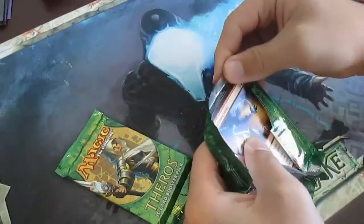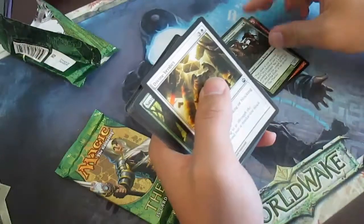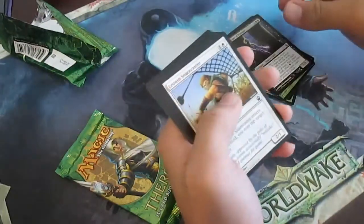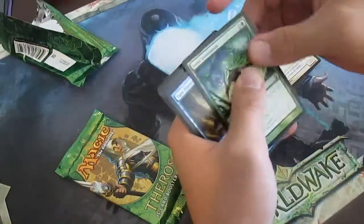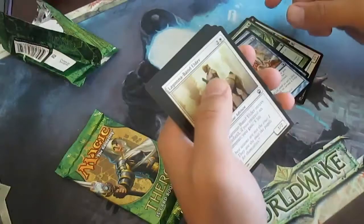We're starting off well with a Lightning Strike — that's awesome to see. So we have Lightning Strike, Furies Band Centaur, Divine Verdict, Savage Surge, Disciple of Phanax, Snare Caster, Feral Invocation, Fate Foretold, Thassa's Bounty, and Lugona Band Elder.